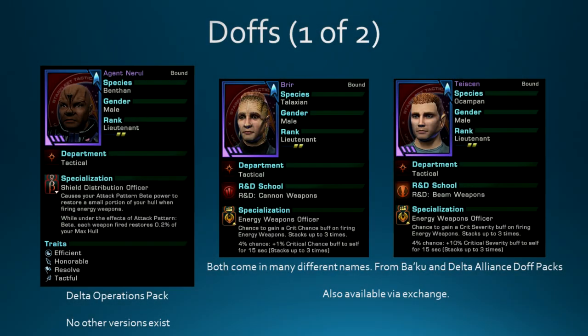For duty officers: Agent Nerul, the beta heal doff, is available exclusively from the Delta Operations Pack. It's good for survivability, though it's not a must-have on a DPS platform. Then I've got the Crit Chance and Crit Severity Energy Weapon Officers - there are lots of different variants with different names, and the rares are fine if you're on a budget. The difference between rares and very rares is a 3% chance to proc instead of 4%. The Emergency Con Hologram works with emergency power to engines to reset the cooldown of evasive maneuvers - I've used this on basically every build for the last decade.